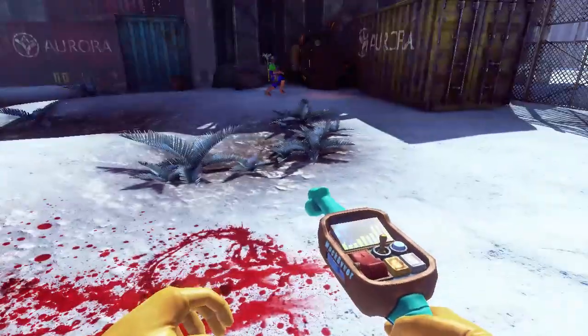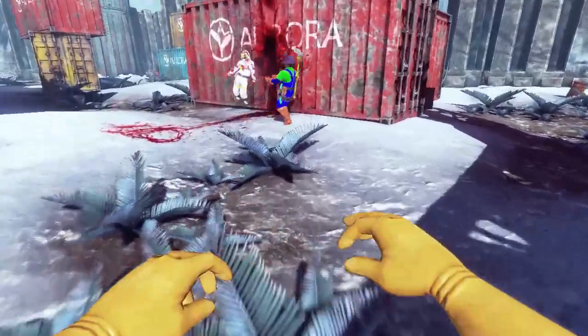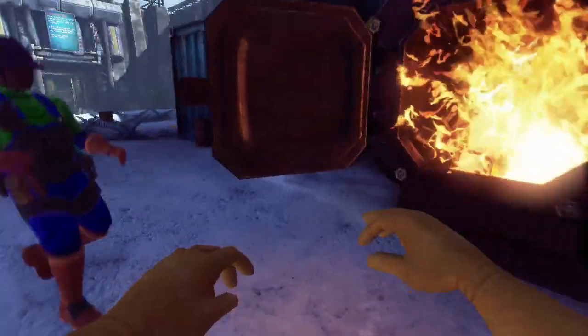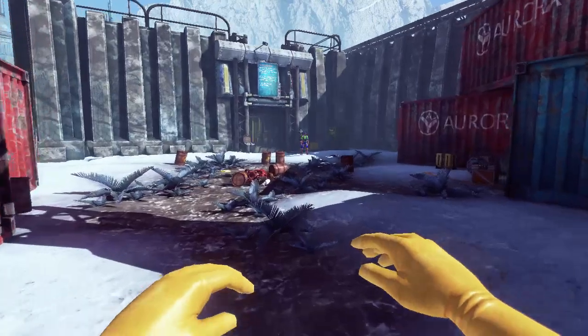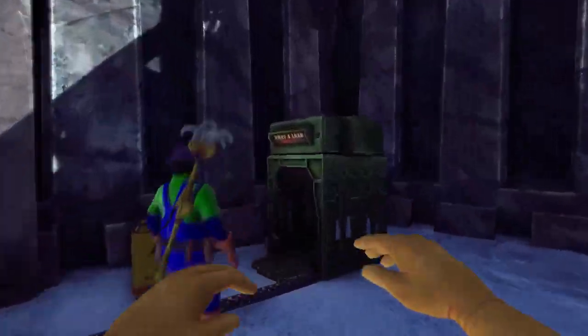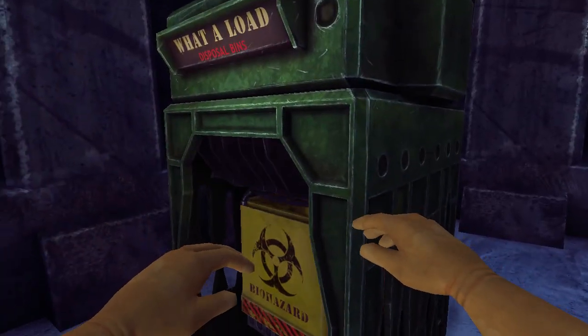This is your furnace. Use it to grab these poor sods over here — just chuck them in the fire. You want to make them nice and toasty. It's cold outside, we're helping them! This is one of the dispensers in the game. Use your hands and left click on it — it spawns another one.